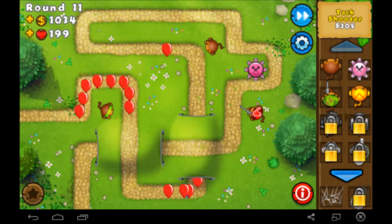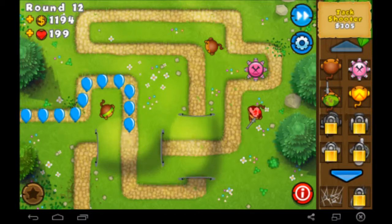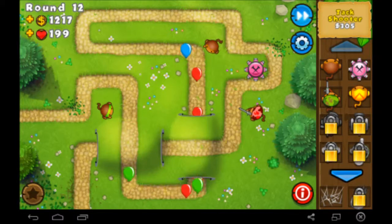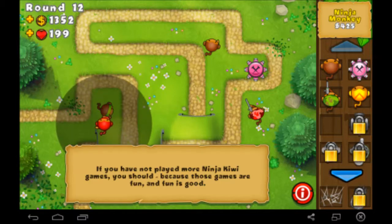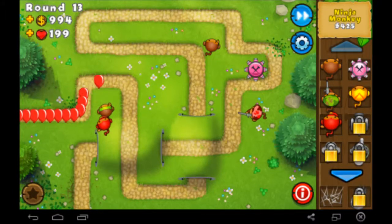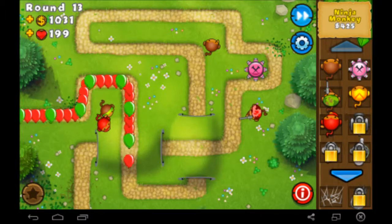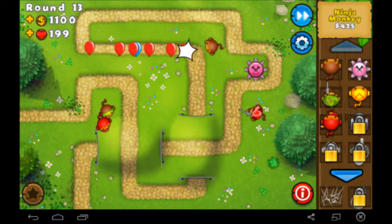The ninja monkey is going to be our first starting tower for most of it. I love this game so much — I hope this is going to be a series with like 200 episodes because there's so much to do. You could buy land and stuff like that. Ninja monkey — I love this guy. He's pretty much a dart monkey except he shoots shurikens and they shoot really fast. Once our towers are upgraded, we'll be able to spawn camp the balloons and they'll pop before they even come out the opening.